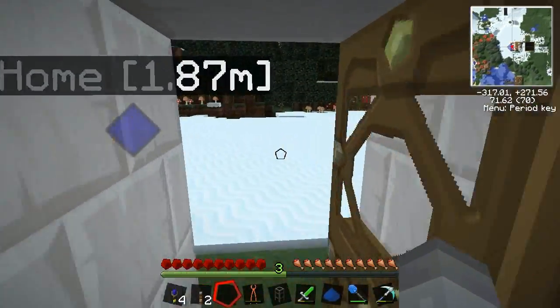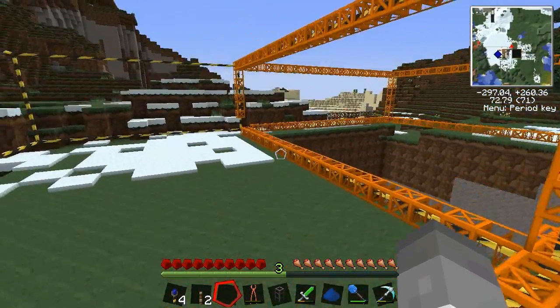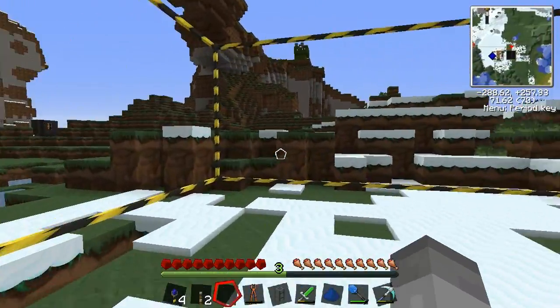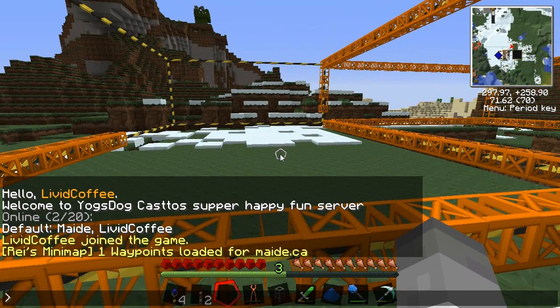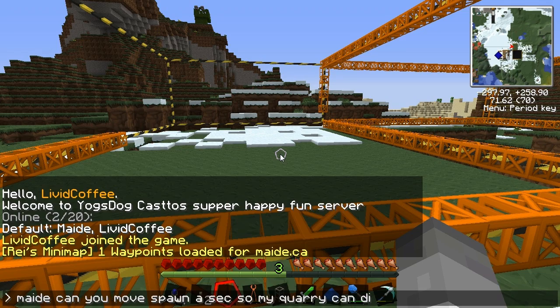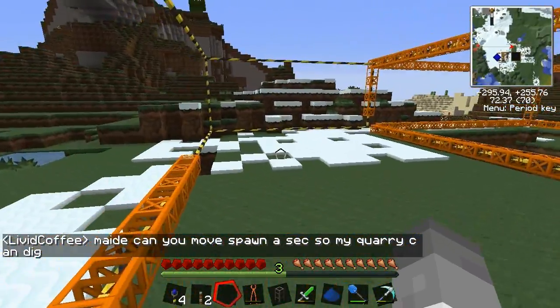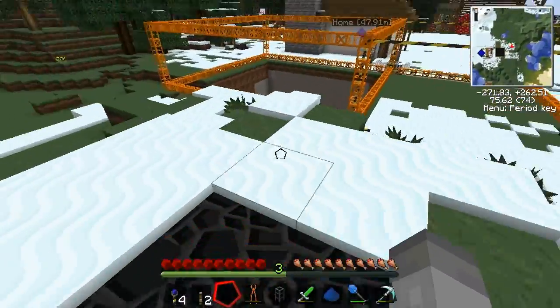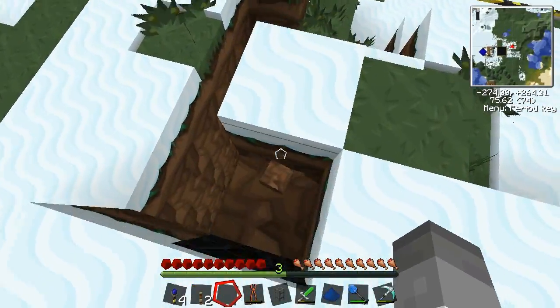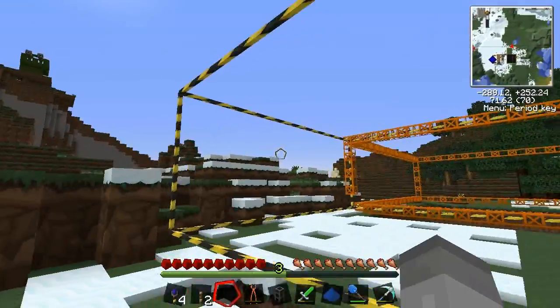That's a good point actually - why has our quarry not started yet? Oh, you know what - this is spawn. So the quarry can't go into spawn, that's the problem. I had this problem before, because spawn is right here and it's protected. I've got permissions to hurt spawn, so I can dig blocks next to it. But the quarry isn't me, so the quarry doesn't have permission, which is why it can't dig. Very confusing. Well, we'll leave that for now until someone gets on that.